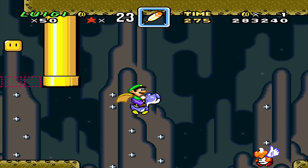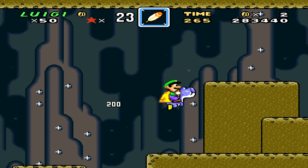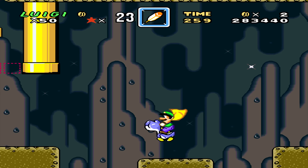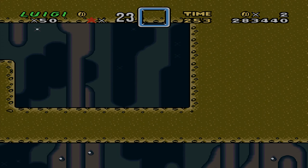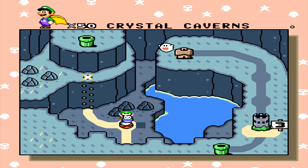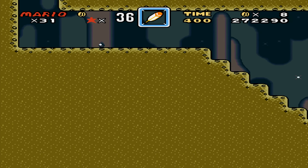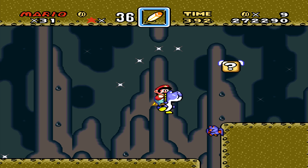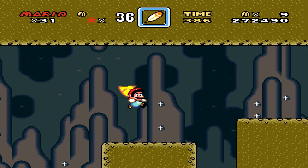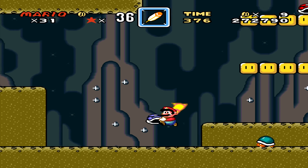Gotta be really careful with this — just keep running up, up, up. Let's do the secret, okay. Now to go back in and do it proper and get it right. Let's sacrifice my blue Yoshi right here — just kick the shell, follow it, and jump.